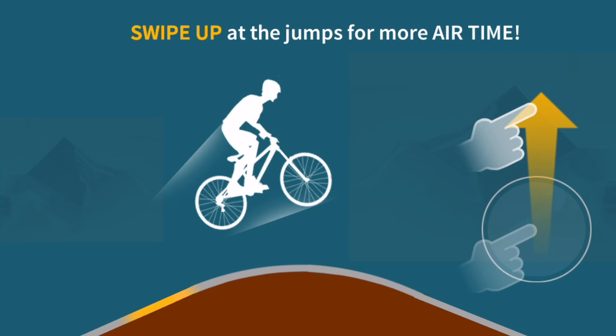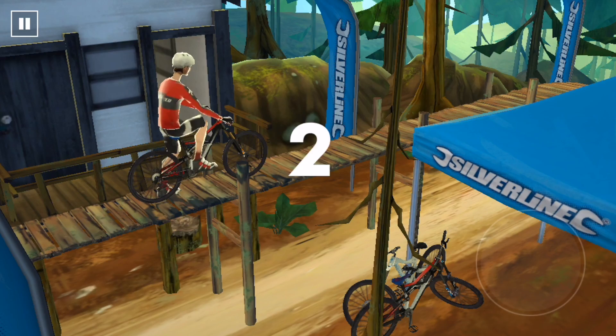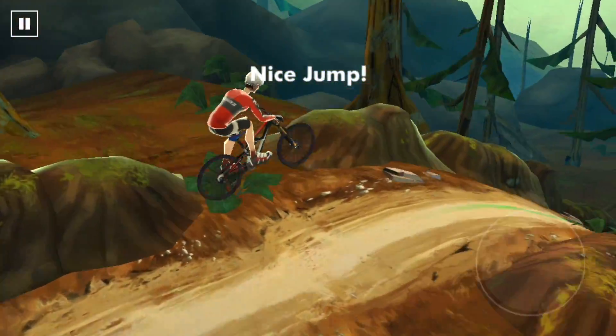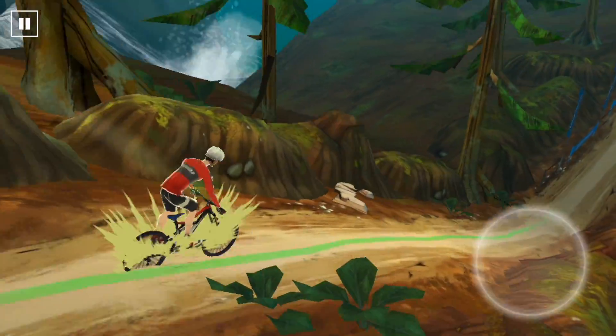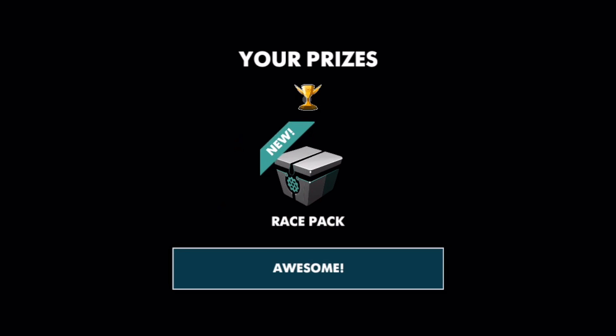Bottom berm solo training. Swipe up at the jumps for more air time. Touch and hold in the air to time your landing for maximum speed. Green line — hold down. There we go, you can kind of see them pop up a little bit. There was a little rough landing at the end but pretty smooth overall. Looks pretty simple to jump — swiping up like that.